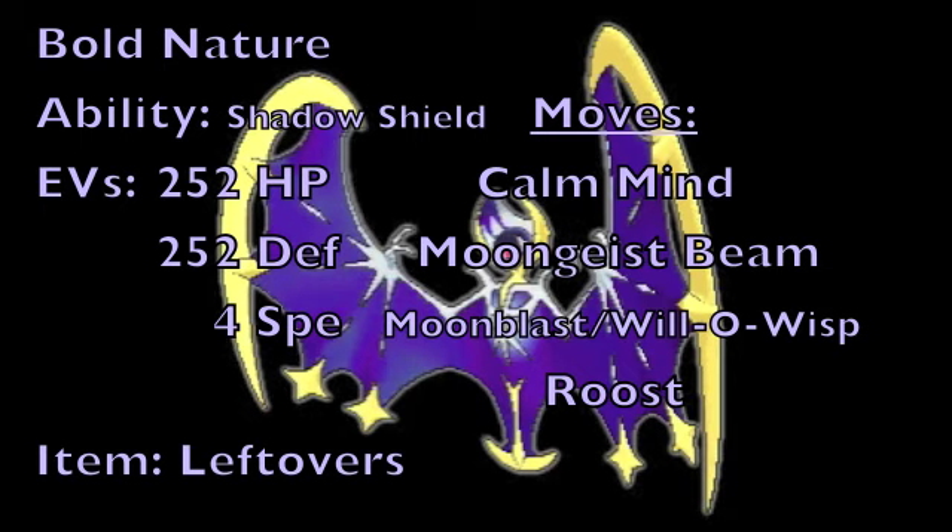For the moves, the boosting move of choice on this set is going to be Calm Mind to allow this Pokemon to boost its Special Attack and Special Defense by one stage, and then going with Moongeist Beam again as your main STAB Ghost-type attack. As for your secondary attack, we're either going to run Moonblast for great coverage over running a Psychic-type STAB, just because we're only going to be making use of potentially two attacking moves on this set, and Ghost and Fairy gives you a lot better coverage than Ghost and Psychic does.